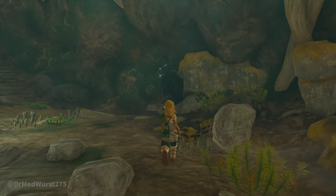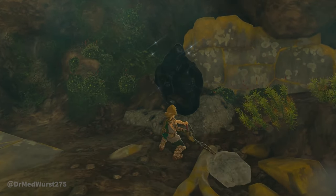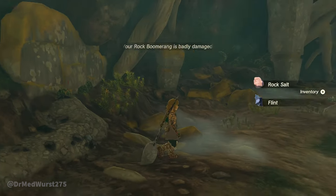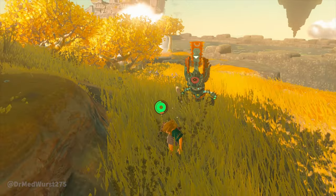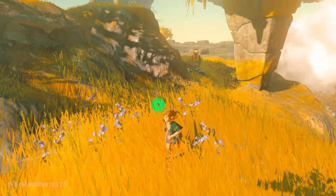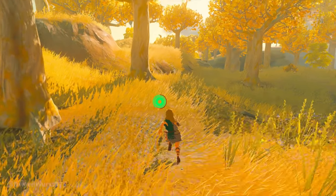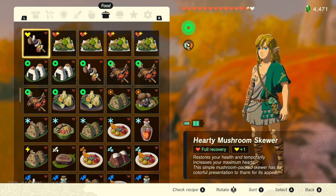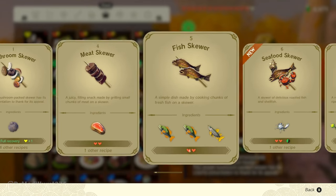Always keep a weapon with a stone attack with you for breaking rocks. Don't be ashamed if an enemy is too hard to defeat — just run away, you can always come back later. Cooked recipes can be seen when opening the food pouch and then pressing X.